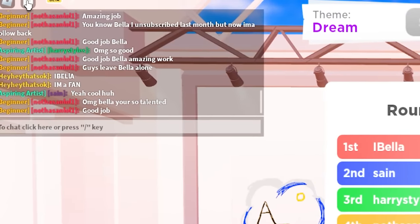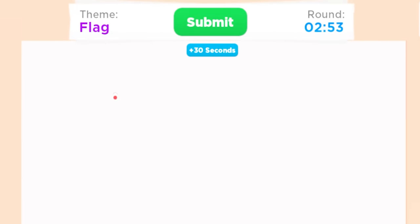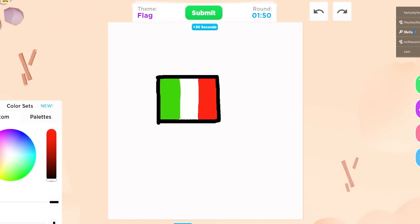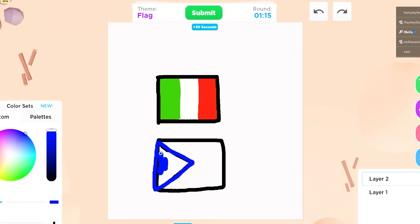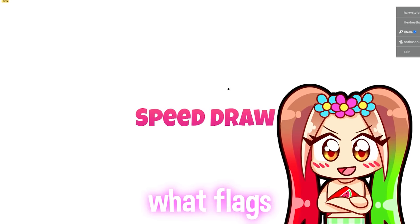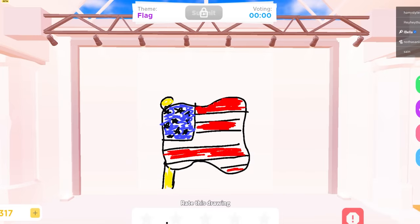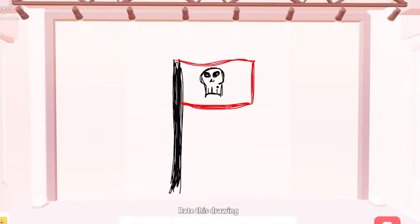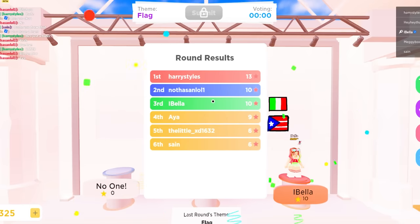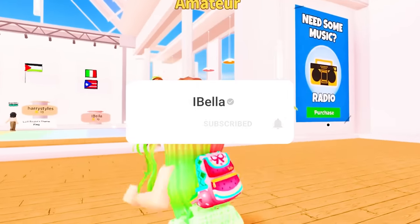Oh my god Bella you're so talented, thank you — I watch your videos so much! I appreciate the support so much. Okay so the next one is flag — what flag could I do? I'm gonna do the Italy flag, the Puerto Rico flag, and the America flag. Okay so next we're doing the Puerto Rico flag. I think it turned out cute — the black outline kind of ruined it a little bit but it's fine. I feel like a lot of people are just gonna do the US flag. Oh this is like a pirate flag — it's cool but it doesn't actually exist. That's it for today's video! If you guys want more speed draw stuff, comment down below, and like and subscribe — bye!